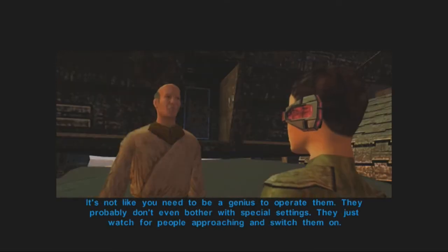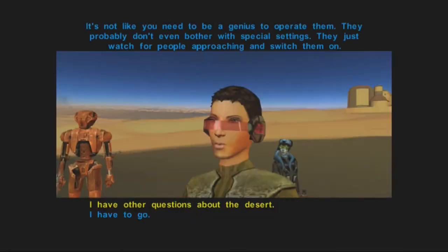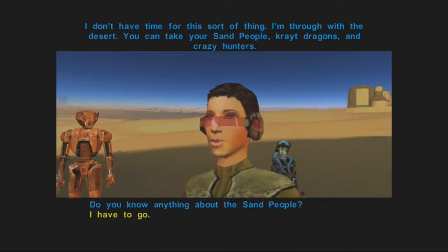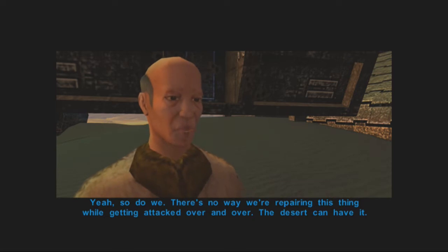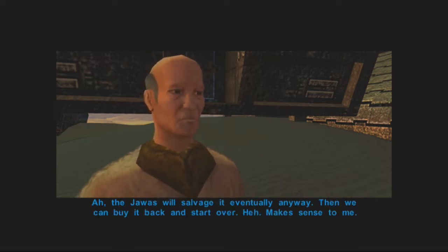So they use whatever they can. They have turrets too, which makes a guns-blazing approach a little more difficult. That goes for blasters — it's not like you need to be a genius to operate them. They probably don't even bother with special settings. Alright, yeah, so let's get going. There's no way we're holding this position while getting attacked over and over. The desert can have it — the Jawas will salvage it eventually anyway. Then we can buy it back and start over. Makes sense to me.